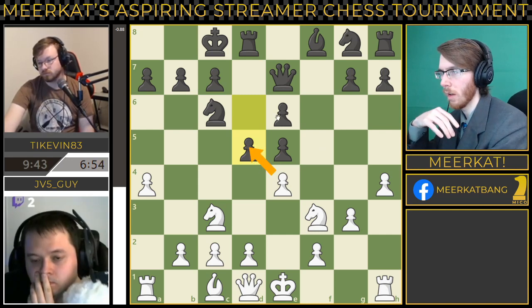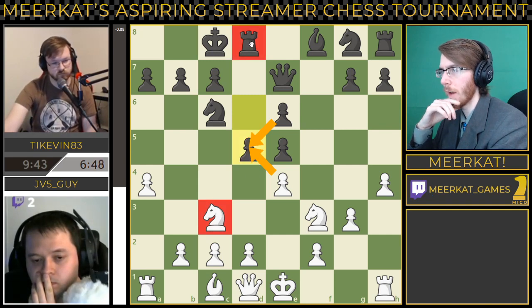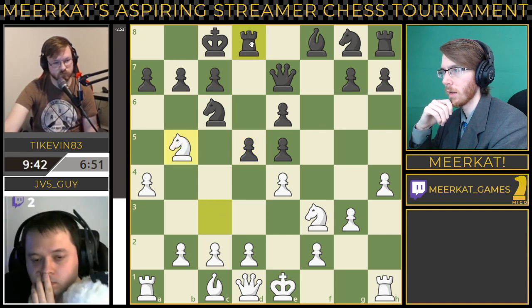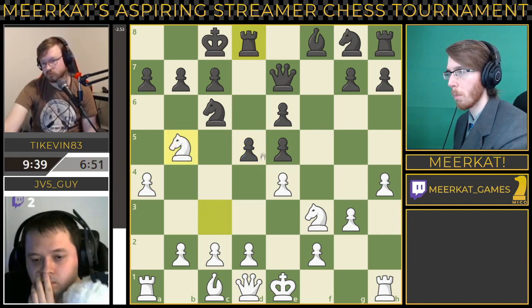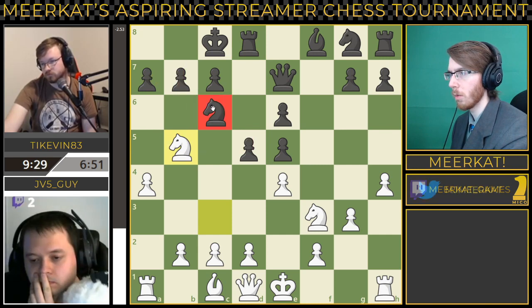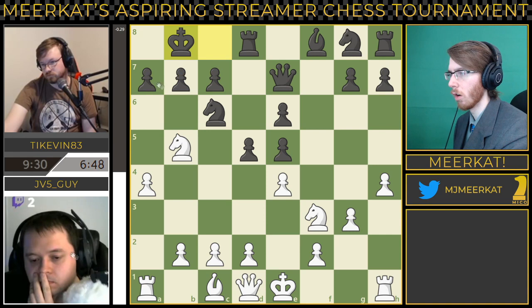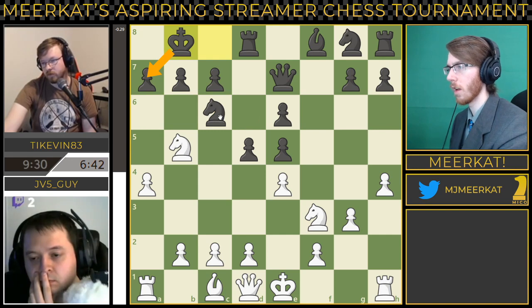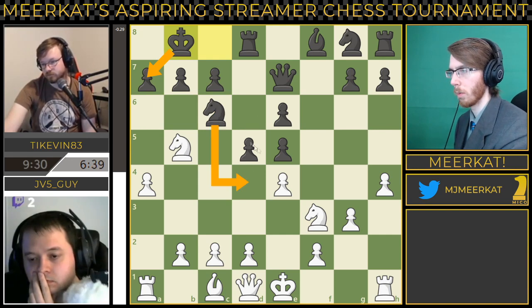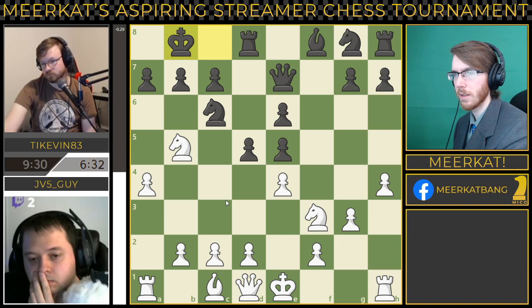This knight is still attacking the square. He moves to B5 with his knight — ideas are to bring it into one of these positions potentially. You don't want to move your knight here because it's protecting the A7 square. He brings the king over to protect that square instead, freeing up his knight to potentially move into play somewhere else. I do not dislike the move.